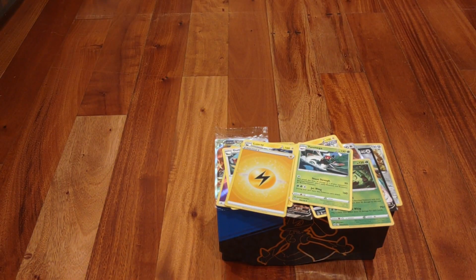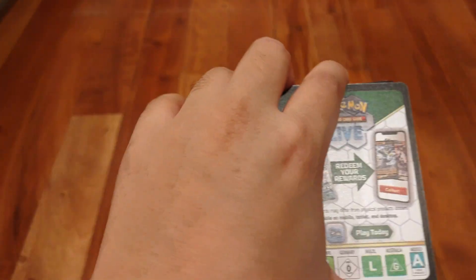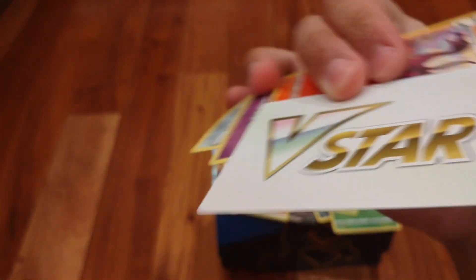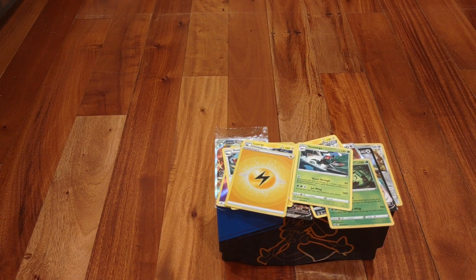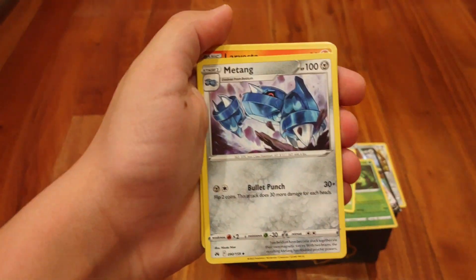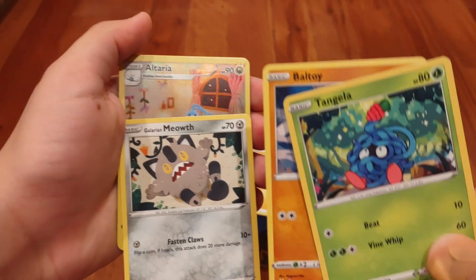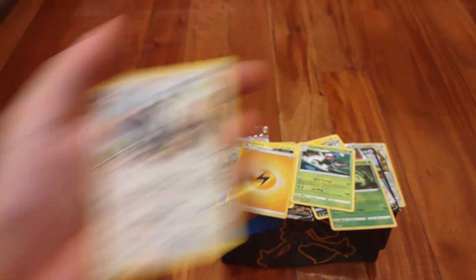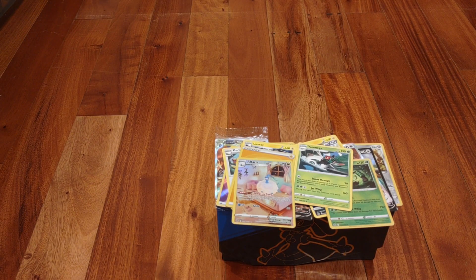Our last pack of the Elite Trainer Box — let's see what we get. We already got pretty much all the cards I wanted from the set, meeting my goals for this Elite Trainer Box. We got a V-Star card right away! Cards include: Salazzle, Dusclops, Matang, Larvesta, Tangela, Baltoy, Galarian Meowth, Altaria — and a regular rare Doublade. Altaria's Galarian Gallery is really cool.